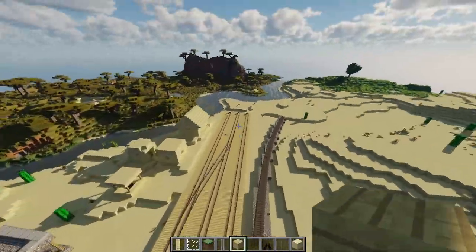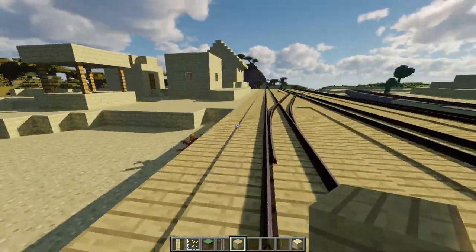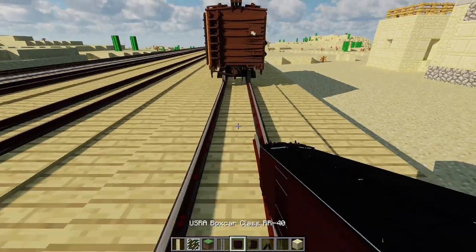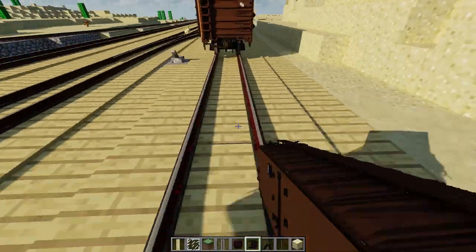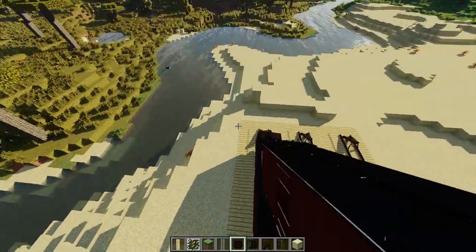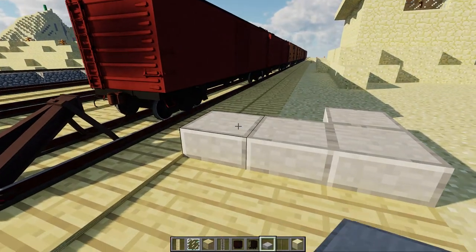We're going to have an engine shed or some kind of engine storage here, a little run-around, and this is where the actual building is going to be. I'm going to start this build by placing a few freight cars to figure out how long I need this platform to go. I think the platform is going to be three blocks wide and it's just going to start all the way down here.